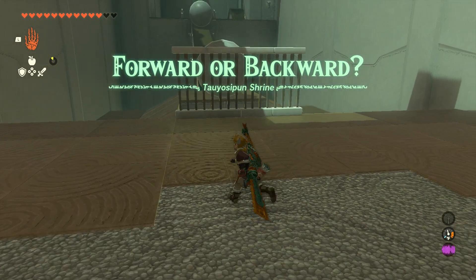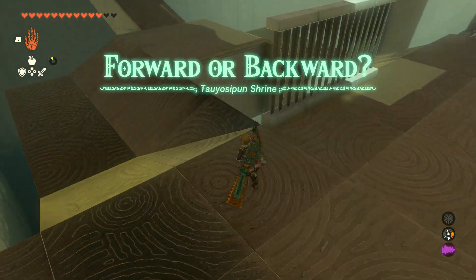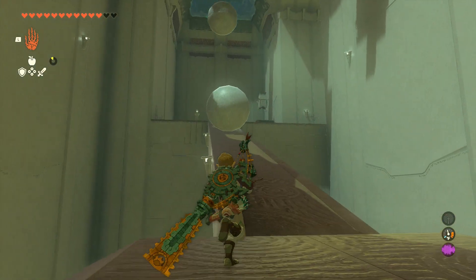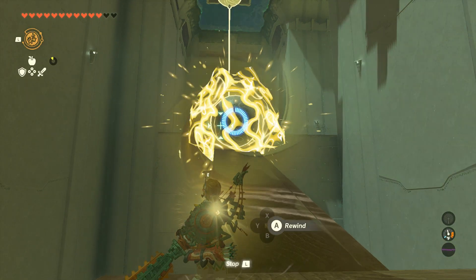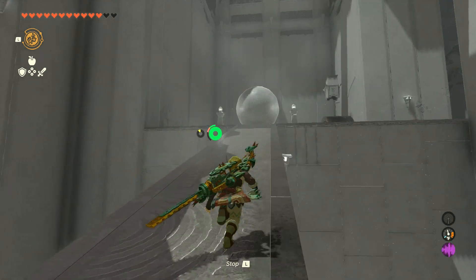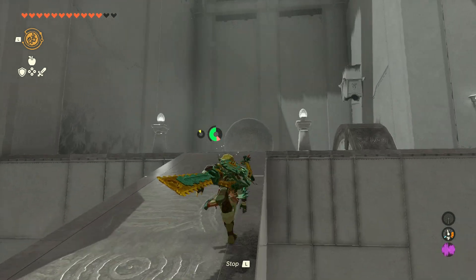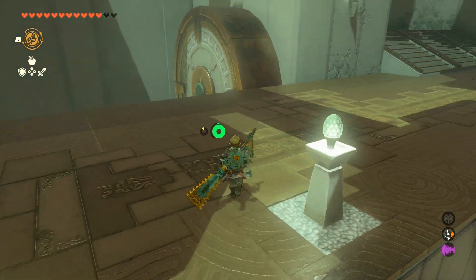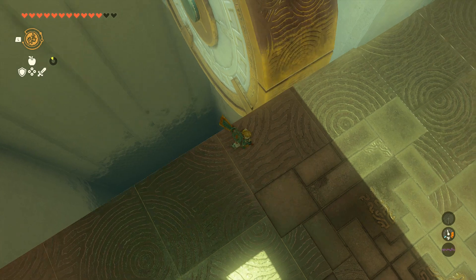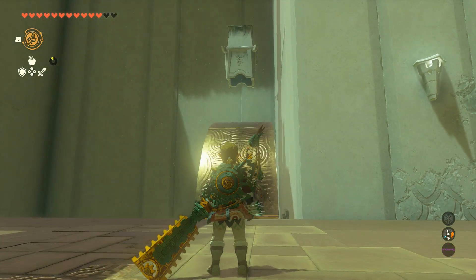This shrine makes good use of the recall function as well as Ultra Hand and combines the two at the end. For this first challenge, you have balls rolling down a ramp. You just want to reverse one of them and it will push the other orb out. Then you should be able to just run up the ramp as both of them will fall down the hole and respawn. You really just have to reach the end before they fall in the hole.